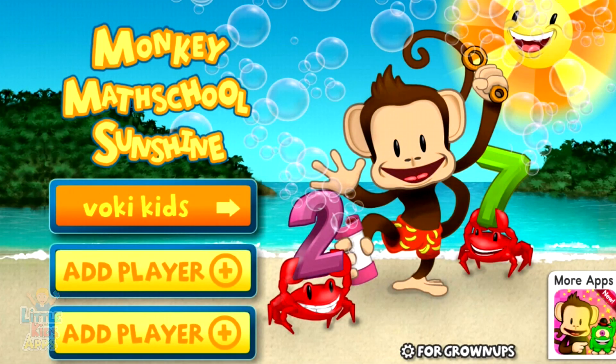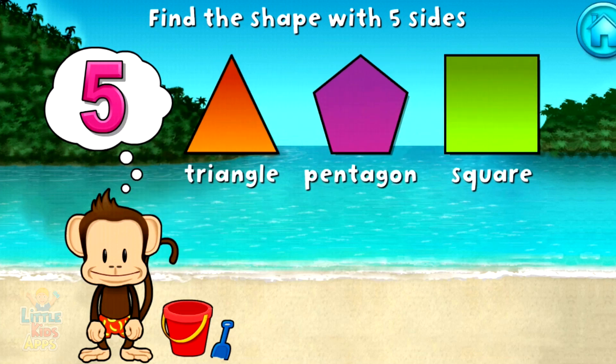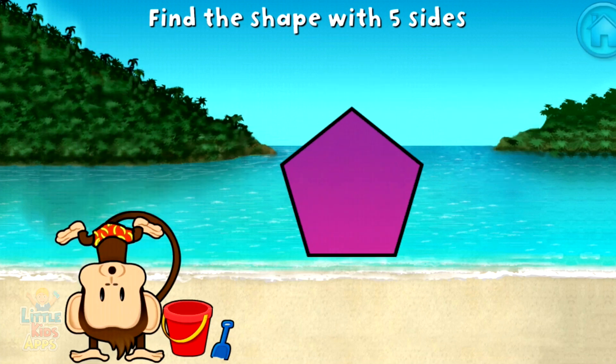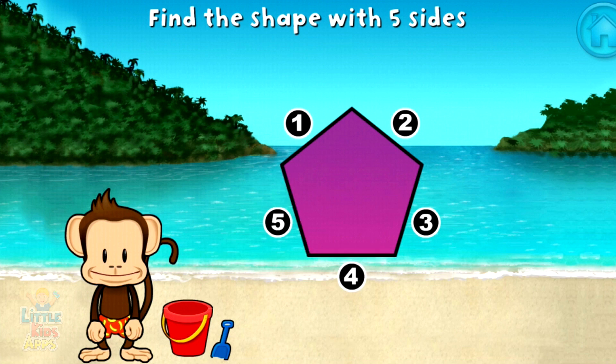Monkey Math School Sunshine! Touch the shape that has five sides. That's right! A pentagon has one, two, three, four, five sides.